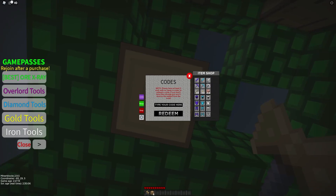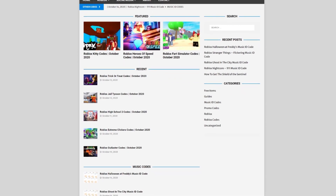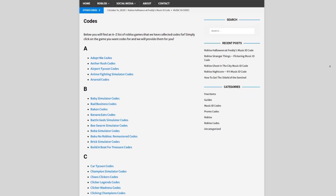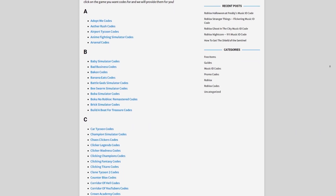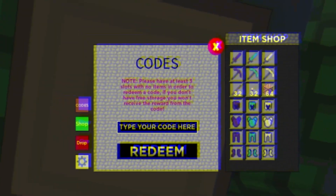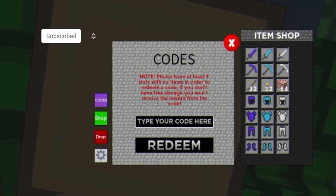Are you guys tired of watching YouTube videos for Roblox codes? Well I've got a solution for that — rblxcodes.com. On the website you can find game codes, music codes, and guides. There is tons of stuff in there covering over 300 Roblox games, so if you need a code for a game it will be there.